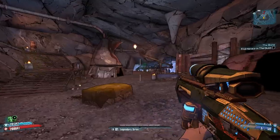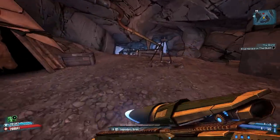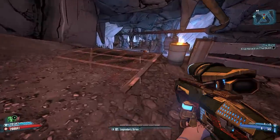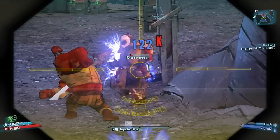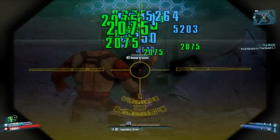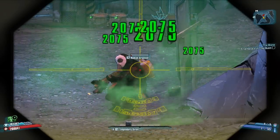Some of the tips I can give you in order to get the Badass Goliath, or any of the Goliaths to upgrade: when you shoot them in the head you'll knock their helmet off and they'll go into a rage like this guy is here, and they'll go off — they'll kill pretty much anything they come across.